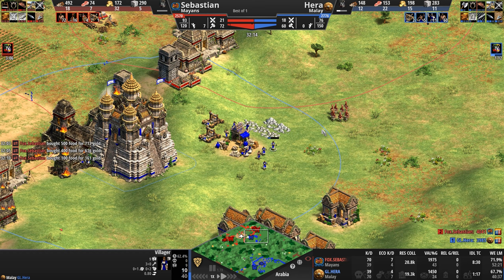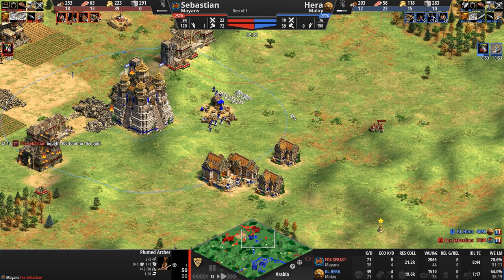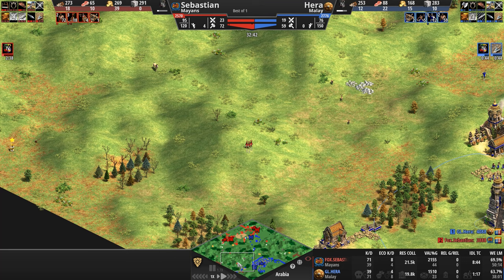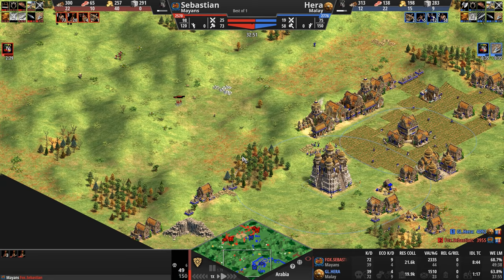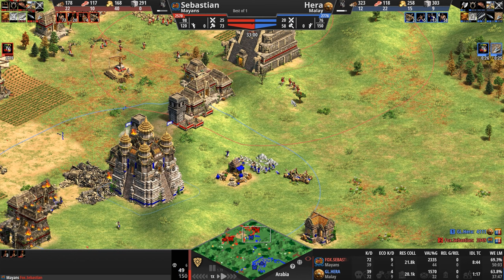Both players heading up to Imperial — our Malay will hit it first. A good attack round to zone out the archers, but in they move. These are the fastest moving foot archers in the game, so attack rounds have to be very on point. The two Mangonels, like great white sharks, are hunting and circling looking for some damage. The plumes weren't all killed — some escaped. Six total: three villager kills, three military kills, and Sebastian's going to keep running around trying to bait out more shots.